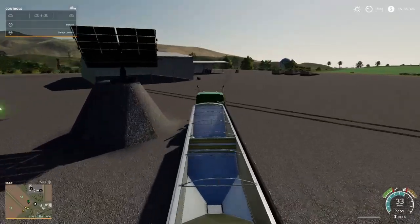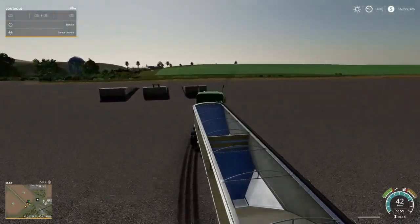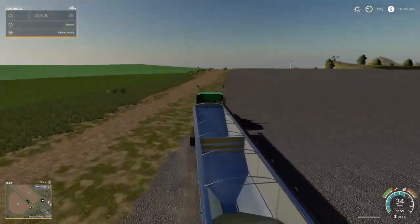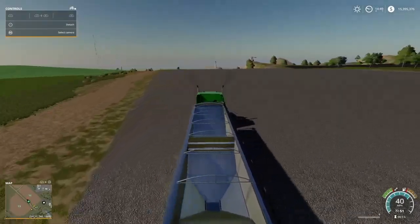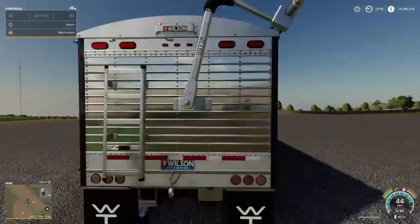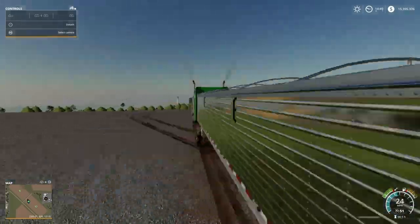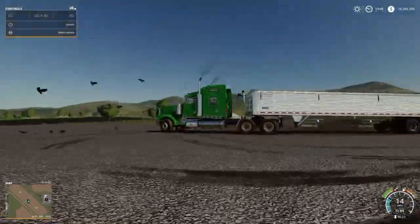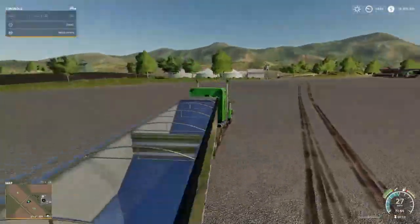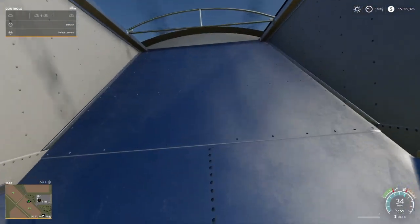You know when you're trying to do mods, especially the terraforming, and you catch it right there at that little bitty crest of a hill or a tree and you can't really see and it jumps? Look at this — it doesn't do it anymore! The camera lock collision mod is here. We have a new mod update today — look at that, it's amazing.